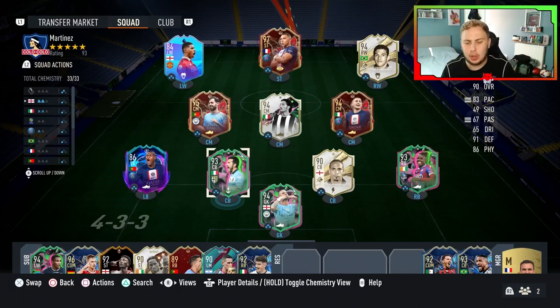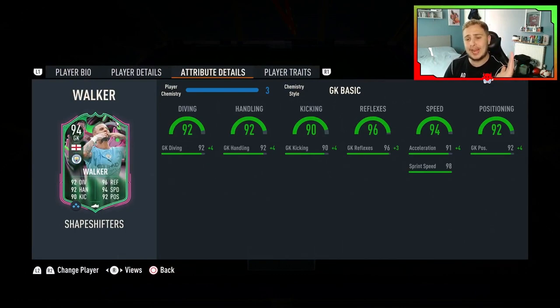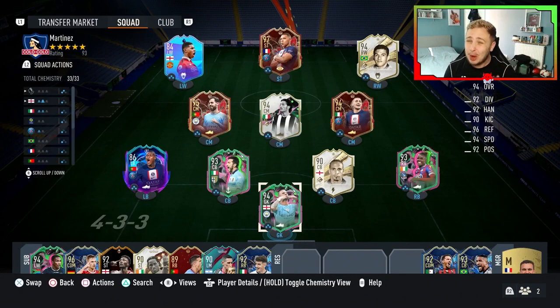So this is the team we're gonna be using in today's video. Kyle Walker is on 3 chem, as you can see. With a goalkeeper basic, he gets plus 4 in every department pretty much, apart from reflexes — because that gives him 99 reflexes, which is incredible. So the card looks very nice, but does it play well? That's what we're trying to find out.